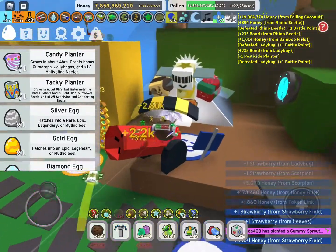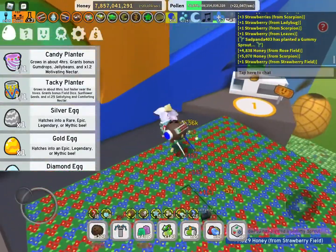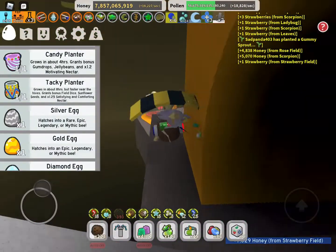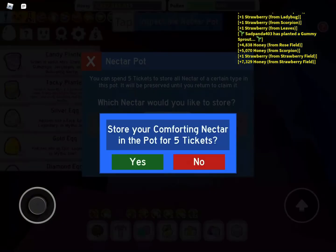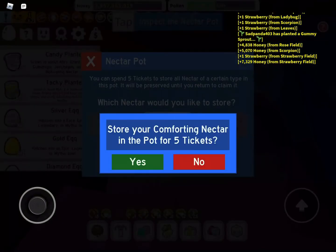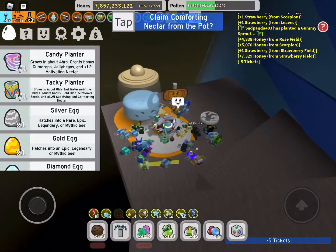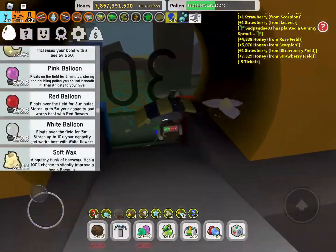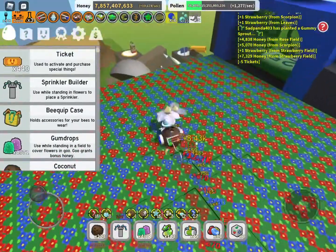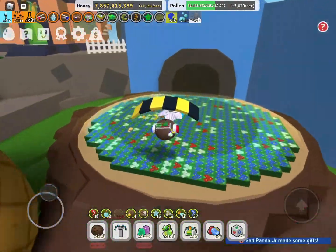I AFK a lot and get my planters done because I need waxes and lots of extracts. Usually I'll do Red Clay Planter in Rose, Blue Clay Planter in Bamboo, and Pesticide Planter in Strawberry — there's no real order, it's just kind of how it goes. We got a Gummy Sprout but we're not going to go get it. Also, we're going to store this Nectar — I'm starting to use the Nectar Pot a little more. It costs five tickets to store, which is kind of annoying, but comforting Nectar is very solid. We lose five tickets but store it for later for a boost.